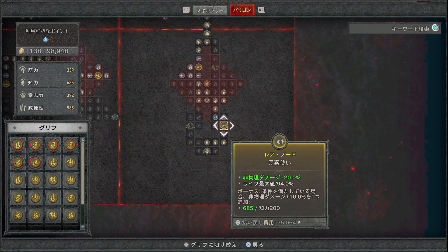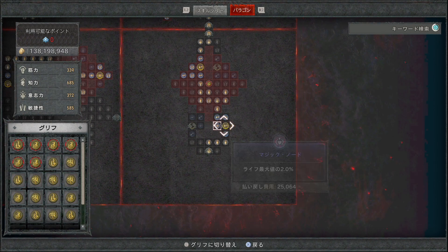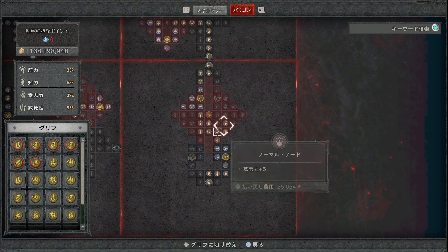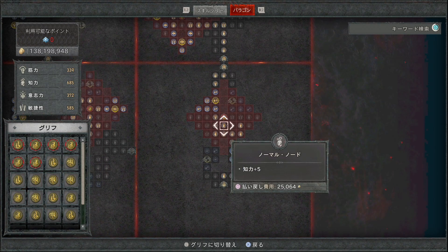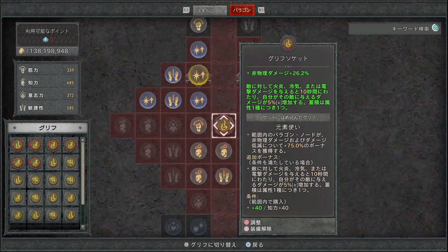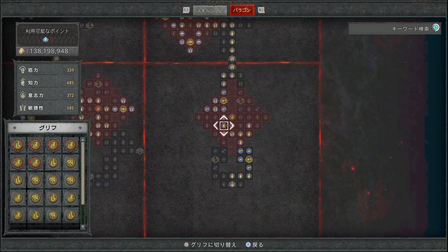パラゴンボードの進め方として、レベル1から基本的には右派生で進めてもらい、非物理ダメージ増加や元素使いを取っていきます。ライフ最大値増加なども取りながら、最初のグリフソケットには元素使いを入れて知力40まで取ることで追加ボーナスを発生させます。